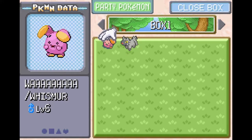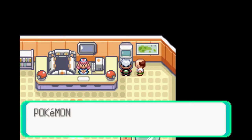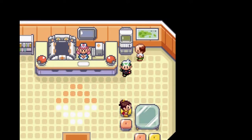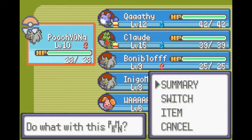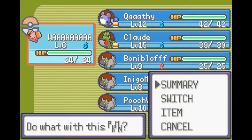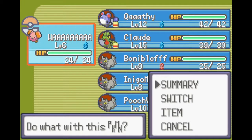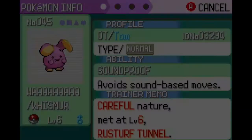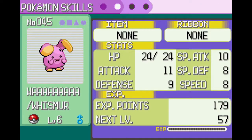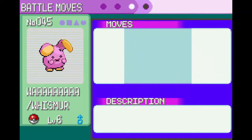Alright, and then withdraw Whismur. I did not mean to do that — that is okay. Let's see what kind of moves this fella has. I'm actually gonna put you in the lead right now. Summary: avoid sound-based moves — nice. And it is just a normal type. I have Pound and Uproar.